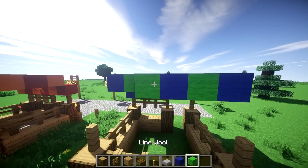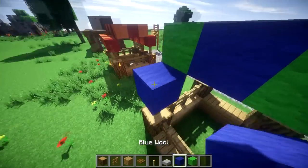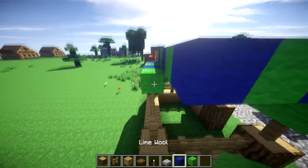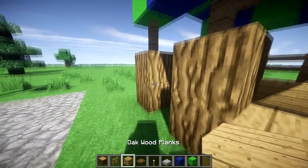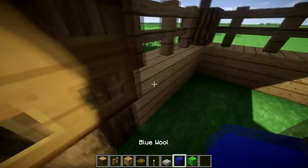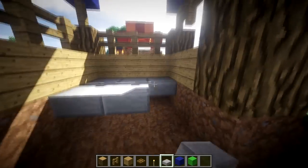Blue, lime, blue, lime, blue, lime — and once the pattern is complete it will look something like this. Then you're just going to want to put a trapdoor here that opens and closes, and then make the floor whatever material you want — I'm going to choose stone slabs.